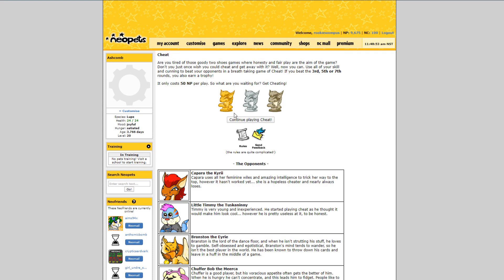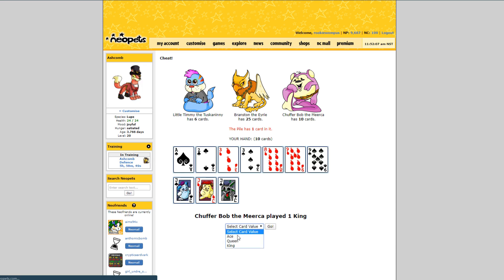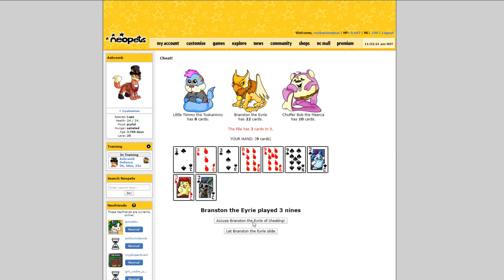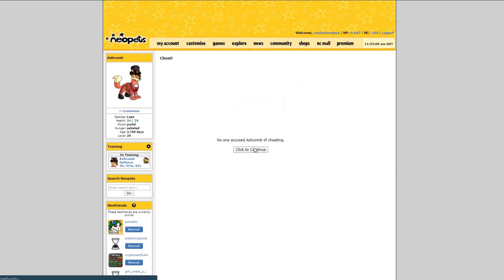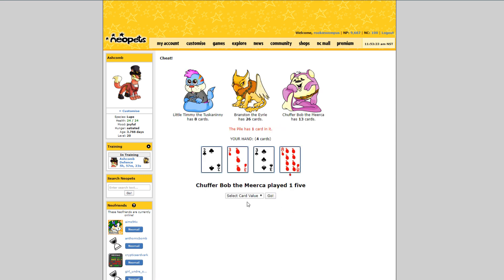The first of these is Cheat. Cheat is a bluffing card game where you try and get rid of all the cards in your hand before anyone else. I went into the rules in an earlier video, which you can find in the top right corner or in the description of this video. Cheat technically has three trophies — a bronze, a silver, and a gold, just like the Flash games. To get each rank, you have to win a certain number of rounds: three for bronze, five for silver, and all of them for gold. The good news is you don't have to beat them all in a row. If you lose, you can try again from the same round and keep going without losing your place.